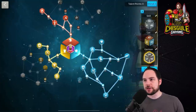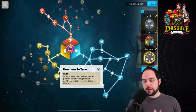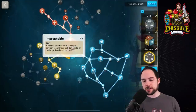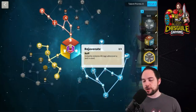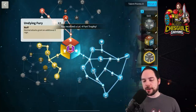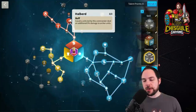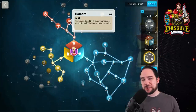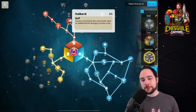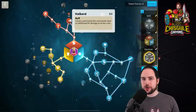To build the garrison setup, start in the garrison tree, get Nowhere to Turn, then Impregnable, then go over to the skill tree for Rejuvenate. From there, pick up Undying Fury and make your way to the top of the skill tree for Feral Nature. You can also grab Latent Power, Halberd, or stat points — you have a lot of options with the final points in the build, and they aren't critical to overall performance.